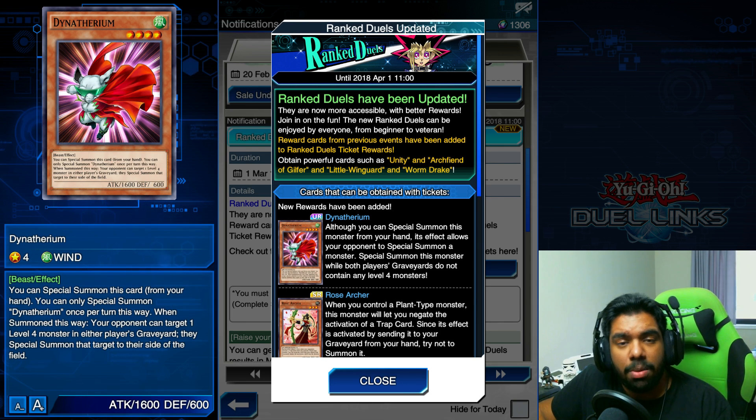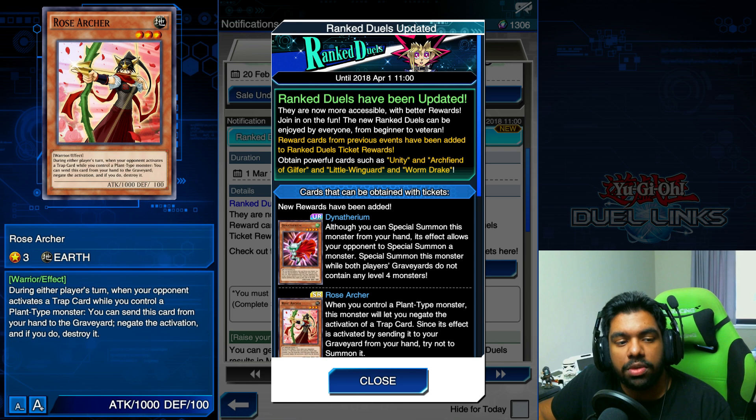Moving on to our next card, we have Rose Archer — a Level 3 Earth monster with 1000 attack and 100 defense. Its effect reads: during either player's turn, when your opponent activates a trap card while you control a Plant-type monster, you can send this card from your hand to the graveyard to negate the activation and destroy it. This card is similar in some ways to Rose Lover, as it has an effect that stops trap cards.